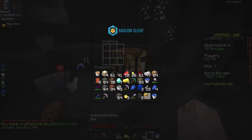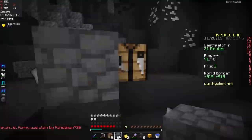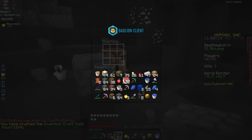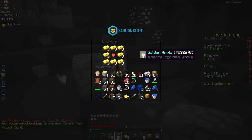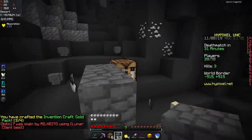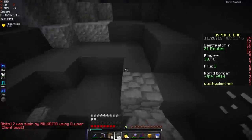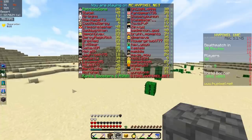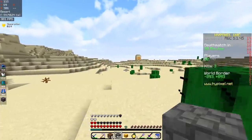We have seven diamonds too — let's go ahead and make pants. That would have infuriated me if I were in his position; he was way more stacked than me and I killed him. Let's dual wield — having a Sharp 3 diamond sword plus dual wield is pretty good. Let's go try to get some kills.